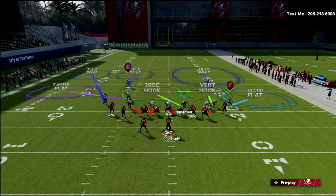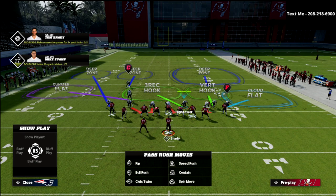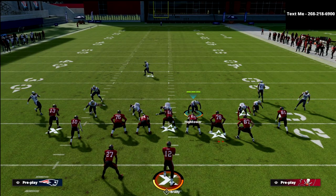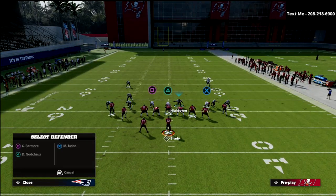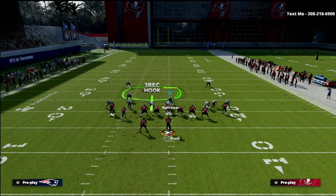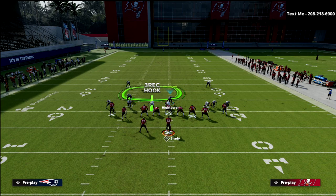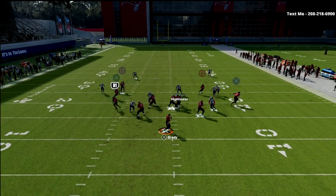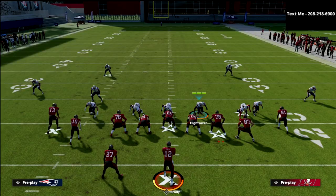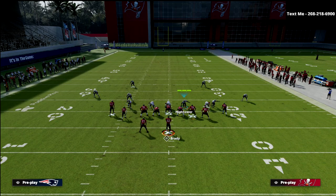Cover six is good against gun tight slots for the same reason it's good against gun tight — we get a box check to the backside of the play. Against gun tight slots you get a little bit of weird alignment, but again I like to user that three-rack hook defender. Put the guy in a blitz assignment so he stands right in position. With the box check to the left and our user available for any crossers, it's a fairly safe coverage overall. Against plays like mesh spot where the crosser goes right to left, you get pretty good coverage across the concept.